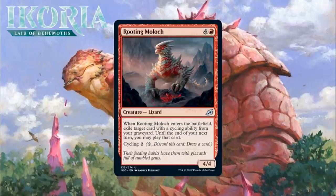Next up, it's Rooting Moloch, who for 4 generic and a red is a 4/4 Lizard at uncommon. Whenever it enters the battlefield, you exile target card with a cycling ability from your graveyard — until the end of your next turn you may play that card. It also has cycling for two mana. This is a sweet and interesting design giving red a recursion-type effect. If you can consistently have this be a 5-mana 4/4 that effectively draws you a card, you're going to be pretty happy about it. It's still very real card advantage that can give you a 2-for-1, attached to a reasonably large creature. Getting cycling cards into your graveyard is almost a foregone conclusion in this set. I think this is first pickable in some packs. I'm giving it a B-minus.